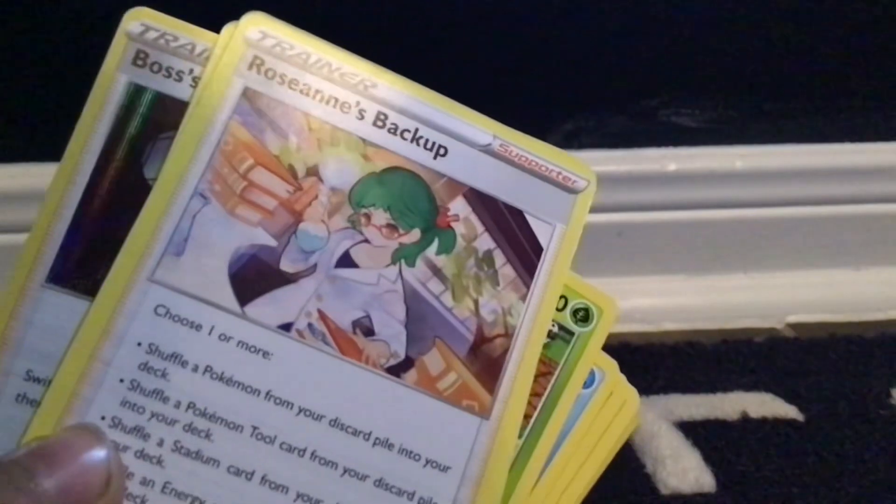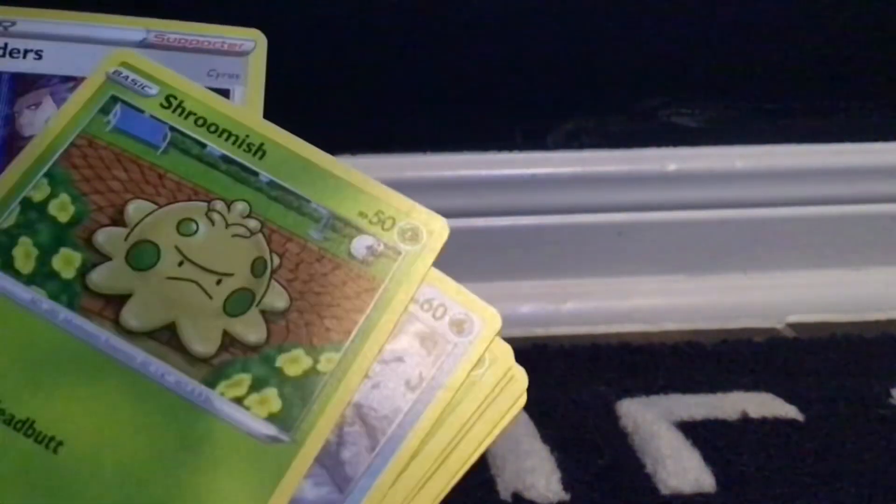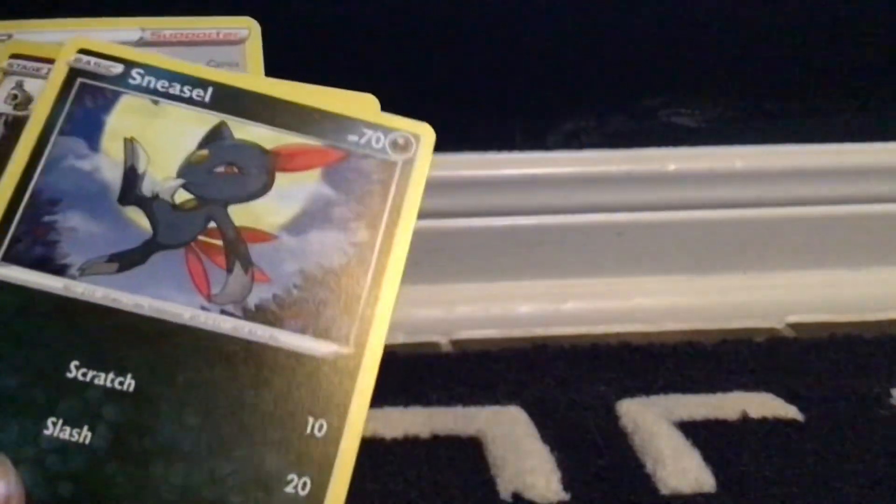Now we're gonna open the first Brilliant Stars pack. I'll just open it and show you — my goodness, this is hard. Alright, let me just take them out. We have a V-Star marker, Turtwig, something backup, Probe Pass, Scrumus, Tiplup, Turtwig, Sneasel, Klink, and Boss's Orders.